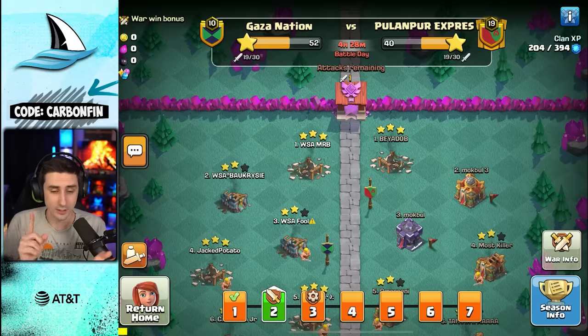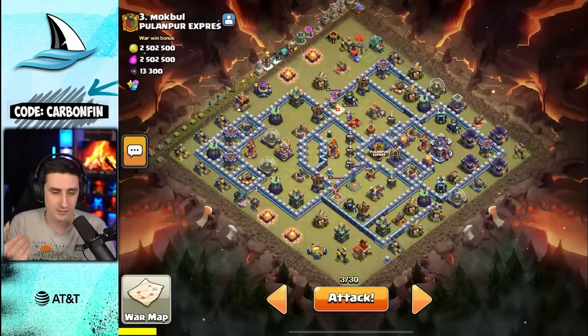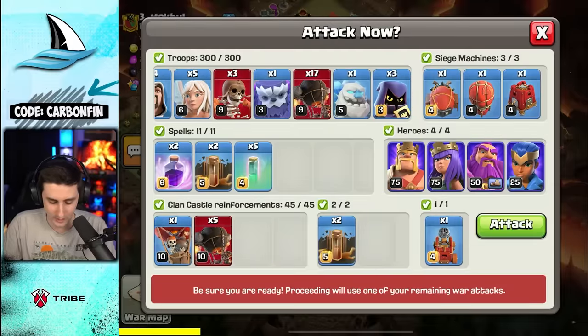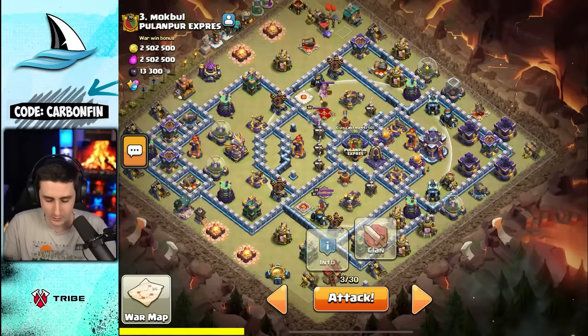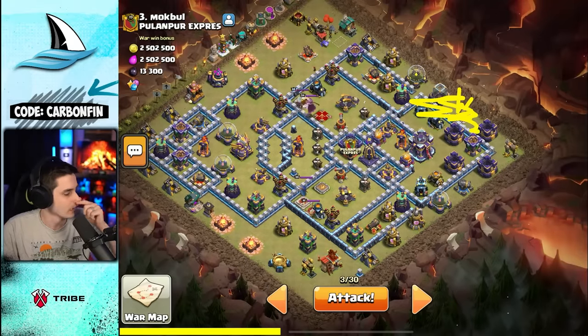Today we're starting with our Town Hall 13 going up against a TH15 — it's a mismatch. I'm going to be using a warden fireball with some rocket loons, and we've got four earthquakes which will be used in combination to take out the clan castle but also open up walls. I'm going to drop my warden over here and have him walk like this.